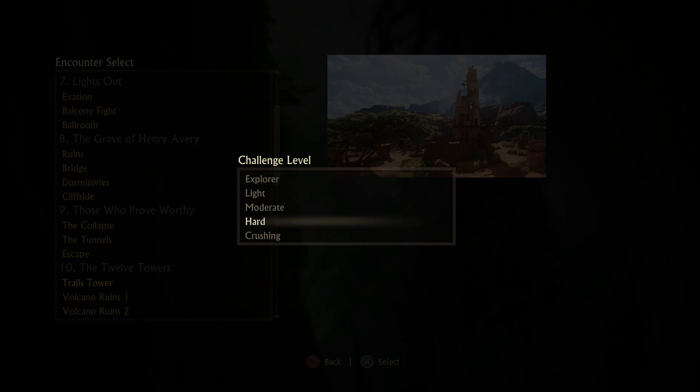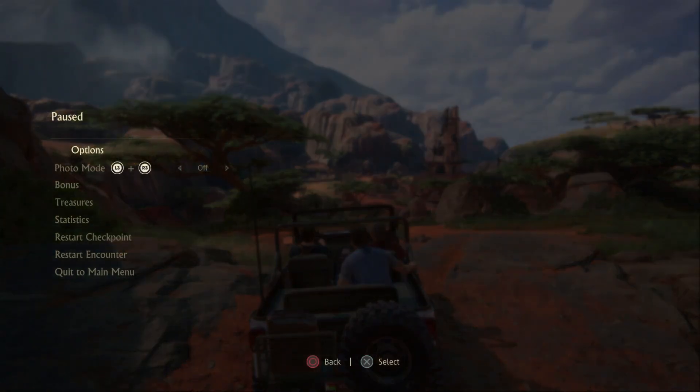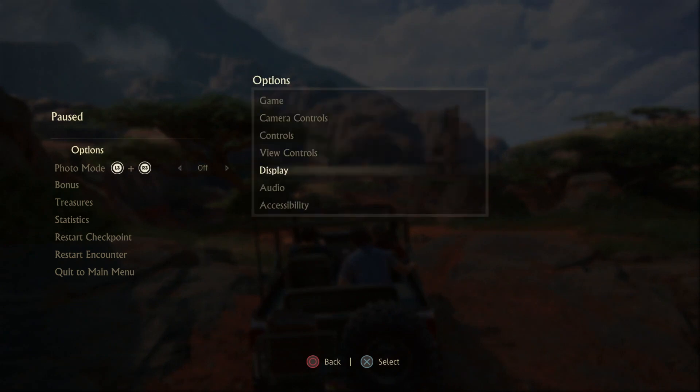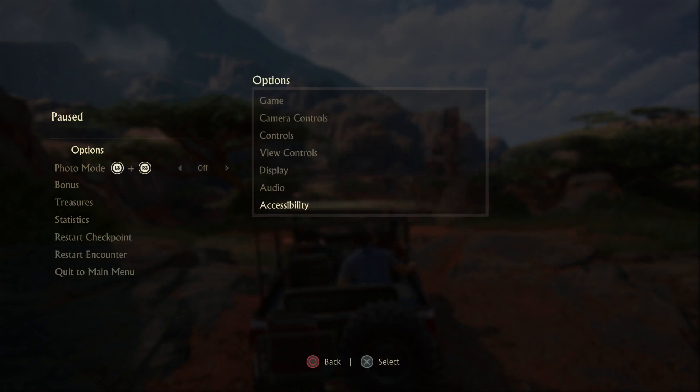Explorer is going to obviously be one of the easier ones. I'm going to do it on hard, just because that's the way I've been doing these. If you did choose Explorer or a light difficulty, you want to go down to accessibility in the options menu and make sure that the lock-on aim is turned off, otherwise you won't be able to get your headshot.